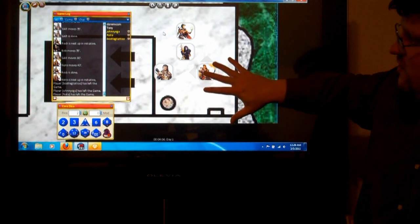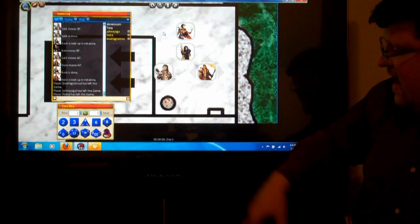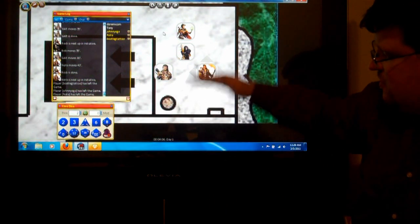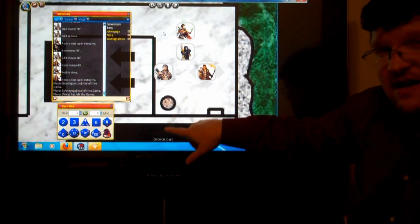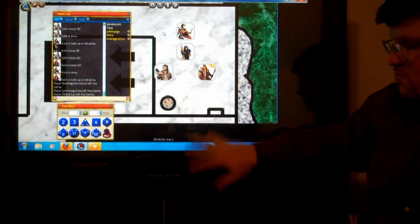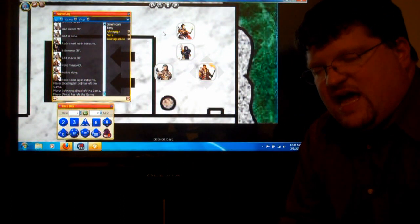You're seeing right now the player's version — this is actually the screen that Tony was using. It includes the notion of fog of war, so that areas they haven't explored appear pitch black. On the judge's or game manager's screen, instead of pitch black it's more translucent, so you can tell what things you've revealed and what you haven't.